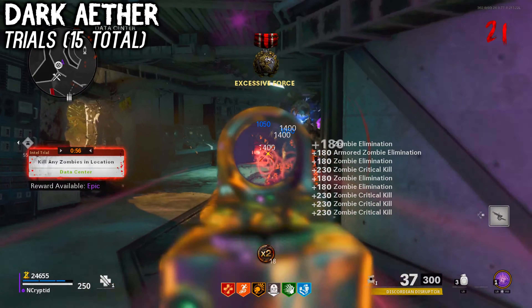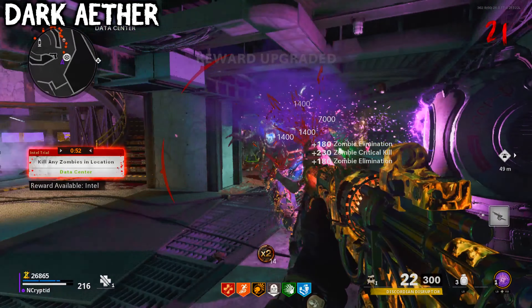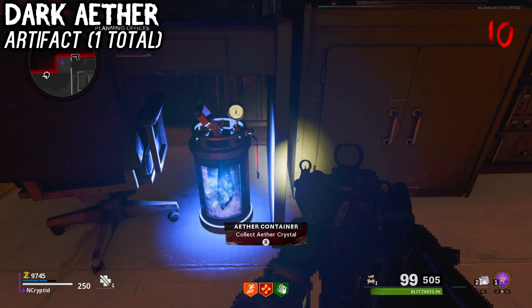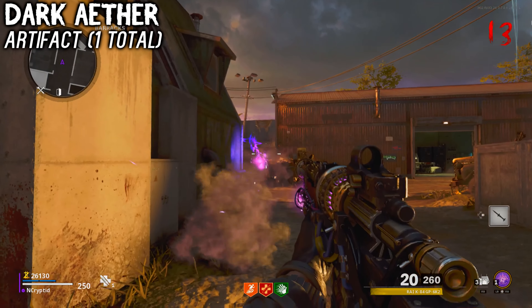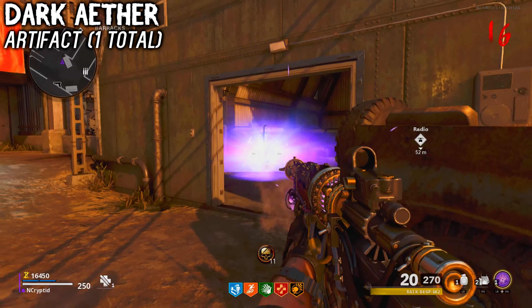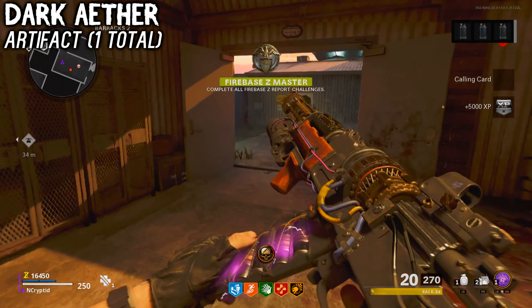There should be about 15 pieces of intel in total that you'll have to get through trials. As for the final piece of intel for all of Firebase Z, it is the canister. This piece was bugged for a while — during the easter egg you have to collect three canisters containing Dark Aether Crystals around the map, but when you collected the last canister, the intel never appeared due to a glitch. Now, if you go and collect that final canister during the easter egg, you actually will be given the final intel.